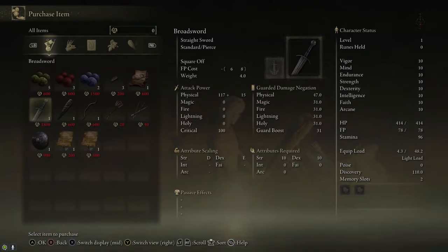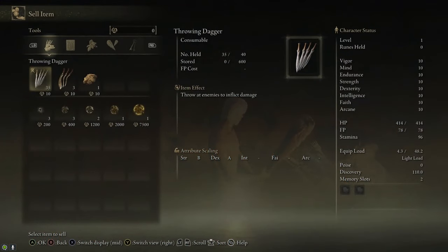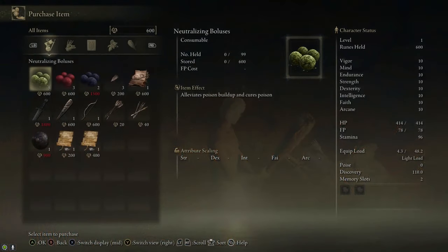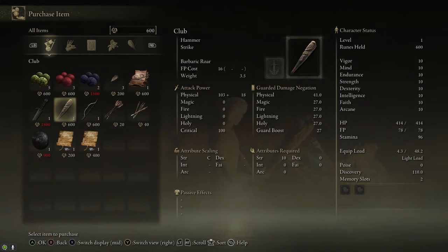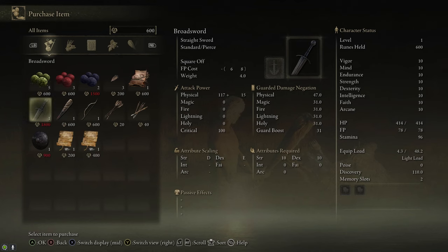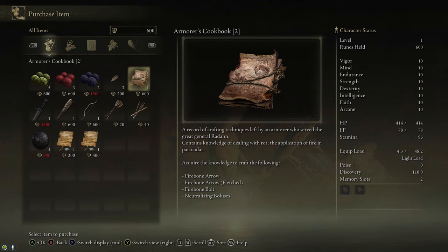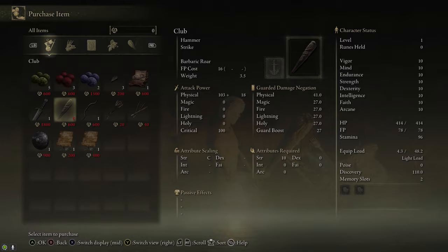The Club costs 600 runes to purchase, so it should be pretty easy to get. While you're here, you can also buy some Smithing Stones, and he also sells a crafting recipe for neutralizing boluses, which allows you to cure poison. The important things to pick up here are the Club if you don't have a different Strike Weapon, and three Smithing Stones, which we're going to use to upgrade the Club.